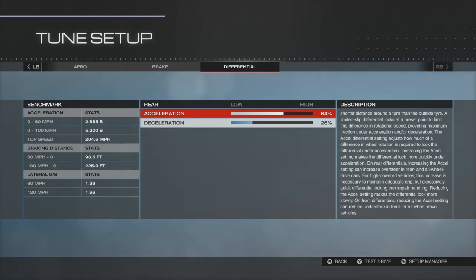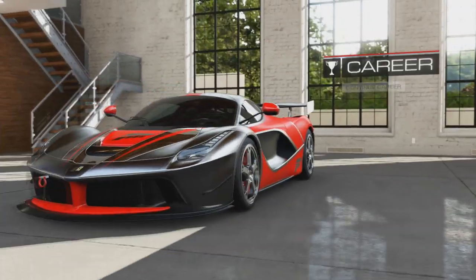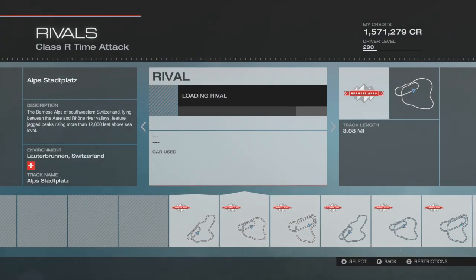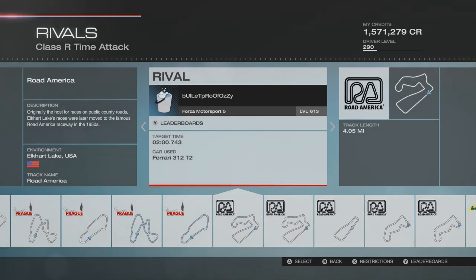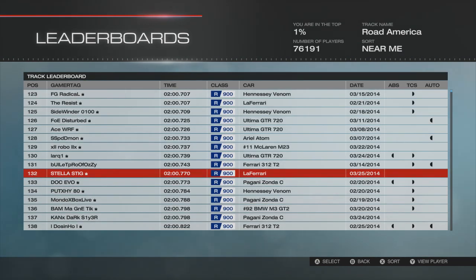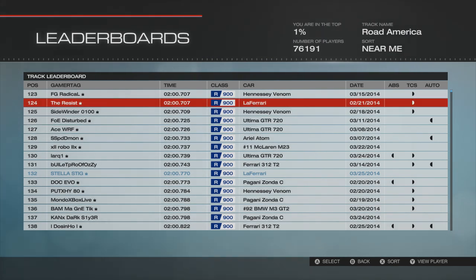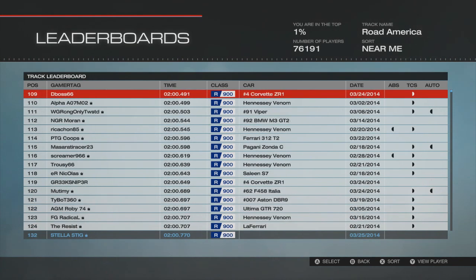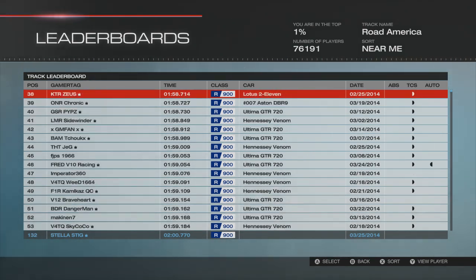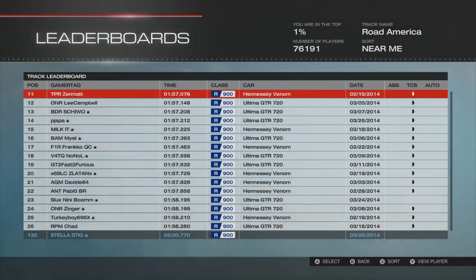Seventh gear does bog down the acceleration a bit, but this car is absolutely rapid in a straight line. Looking at the leaderboard on Road America — not Road Atlanta — you can see I'm currently 132nd with a time of 2 minutes 0.770. I'm using the LaFerrari. There is another one slightly higher above me. If we go to the top of the leaderboard, you can see lots of Ultimas appearing — Hennessey Venhams too. The number one spot is the Ultima GTR, with the top 10 dominated by Ultima GTRs.